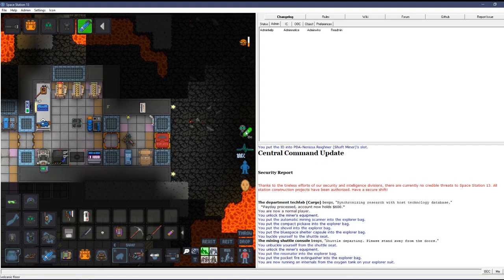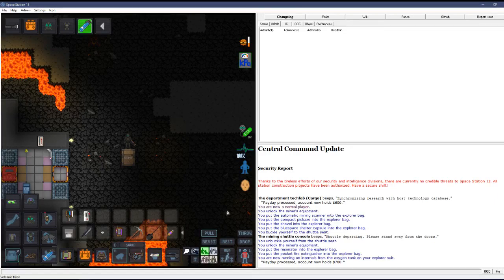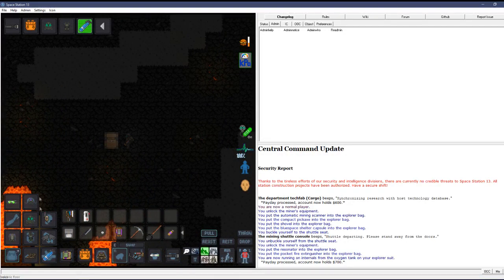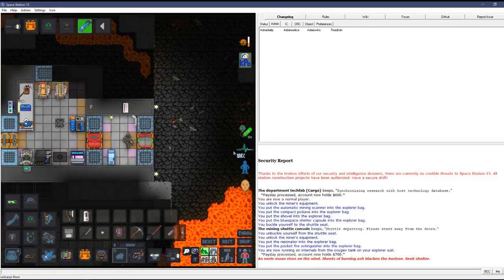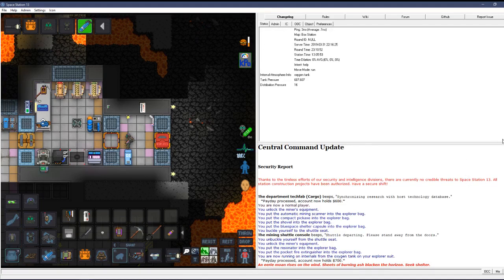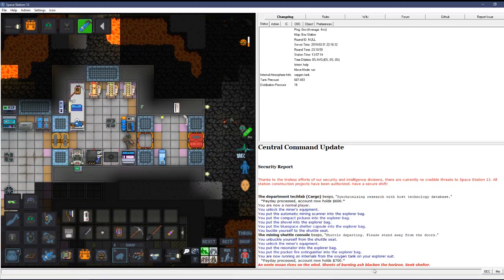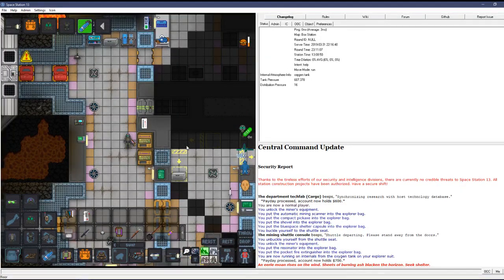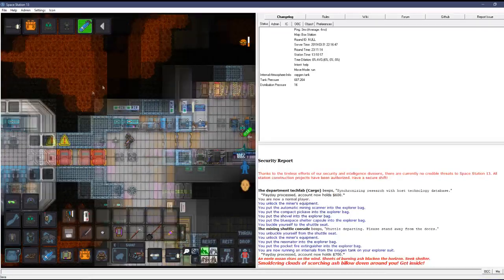Turn your oxygen on and grab an ore box, then head out. You'll get a pressure warning. There's a goliath — going right into combat. Turn your flashlight on. Down here you can see the message: 'An eerie moan rises on the wind, sheets of burning ash black on the horizon.' That means you want to get inside fast — you have about 20 seconds to get to a safe place.